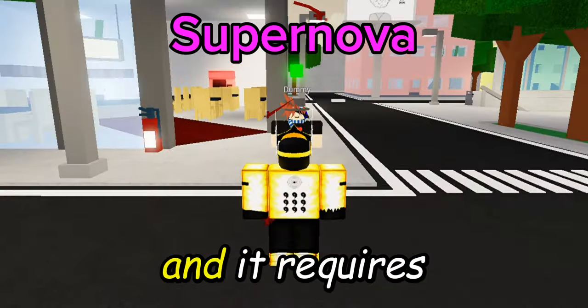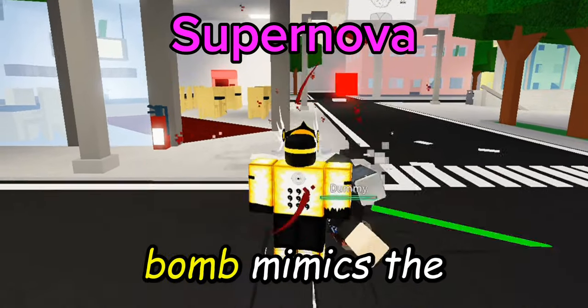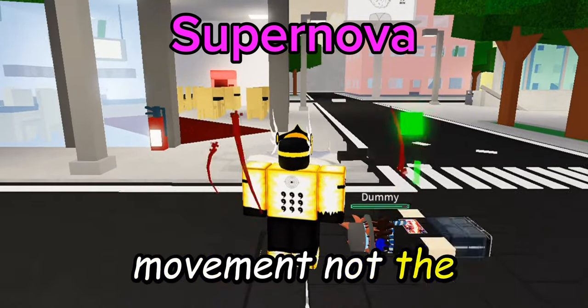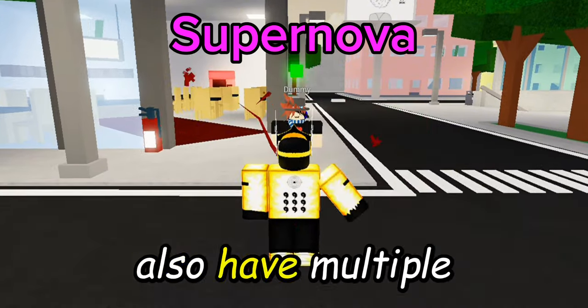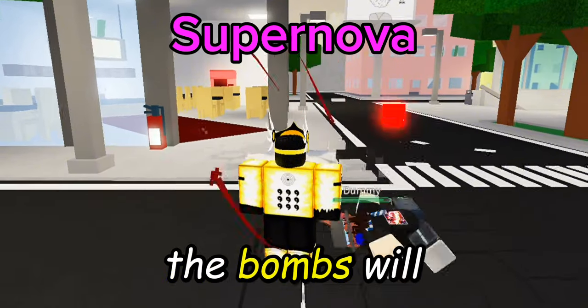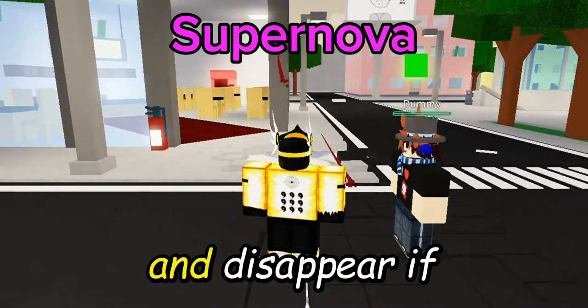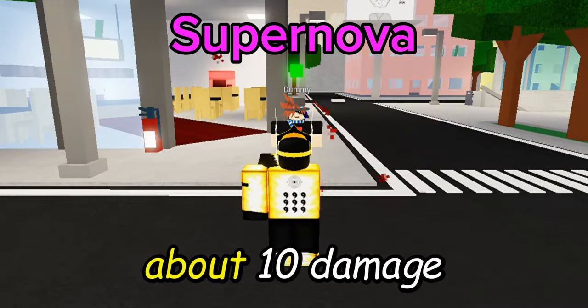The third move is Supernova, and it requires a blood orb to use. The blood bomb mimics the user's movement, but only the movement, not the camera. You can detonate the bombs using R, and you can also have multiple bombs. The bombs will detonate in the order they were originally placed, and disappear if the user takes damage no matter what. It does about 10 damage.